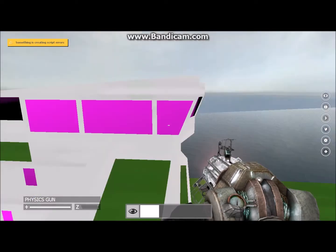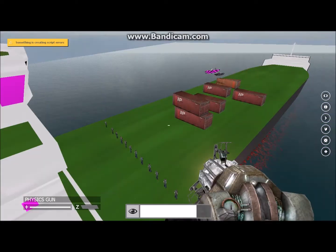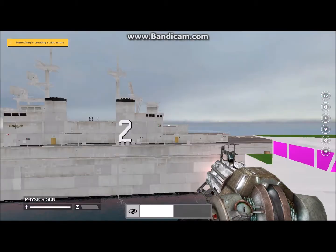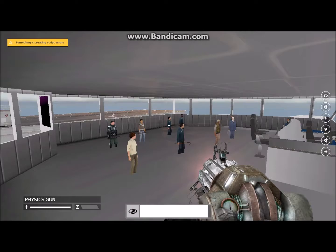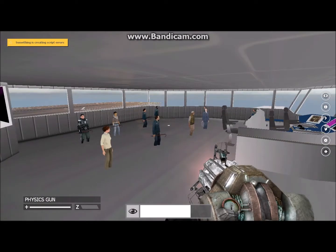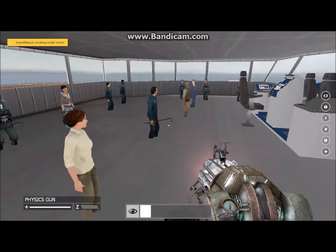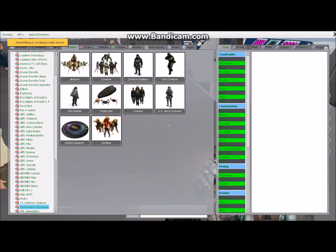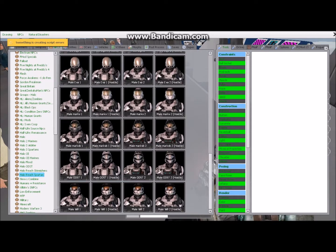And then look! All the cast is here plus some extra guys, like Evil Barney or Kleiner. There's Mossman, G-Man, Eli. And we need Kleiner, or it won't be the same.